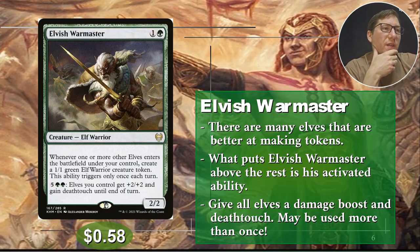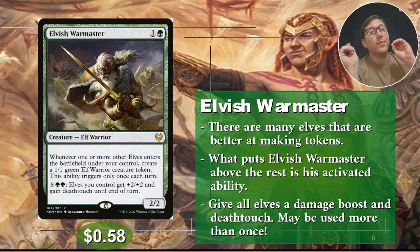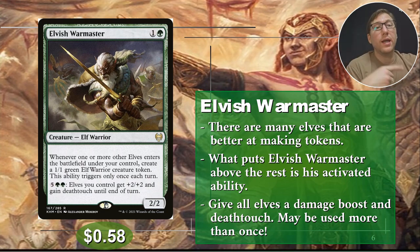Number five: Elvish War Master. One and a green, so this is a 2/2. Whenever one or more other elves enter the battlefield under your control — other elves, it doesn't care if they're tokens. There are a lot of ways to make elf tokens. He'll make a 1/1 elf every time another elf enters, and he doesn't care if it's cast or just a token. Any kind of elf enters under your control, you make one more. This ability triggers only once each turn, which is actually very nice because you could potentially make an elf token on someone else's turn. So in commander or any multiplayer game, you can use other people's turns for this doubling effect.